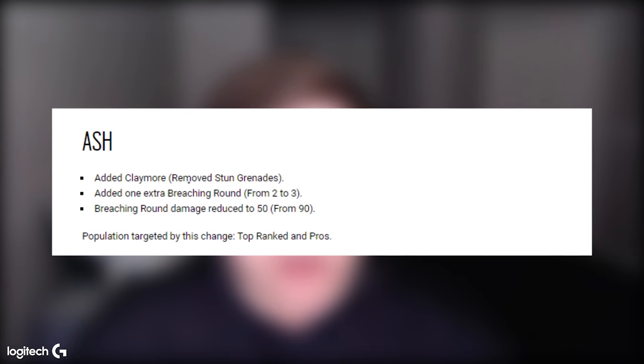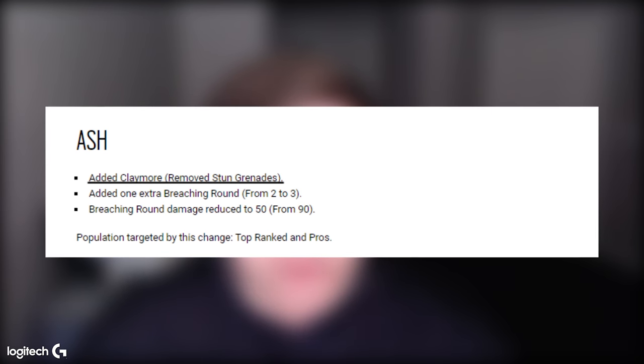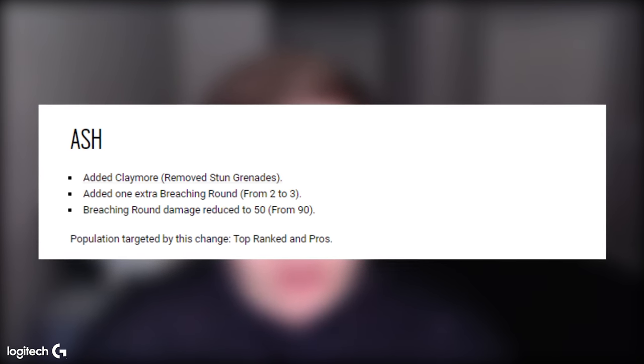Before we get started on this video, I need to talk about the recent changes with Ash's flashbangs. As you know, she has a claymore now. So when you do hear me in the video talking about burning these ADS's yourself, basically just have your teammate do it for you instead and just dash the shield, dash whatever you need to do and just keep going on with your day, same as you would if she had flashbangs.